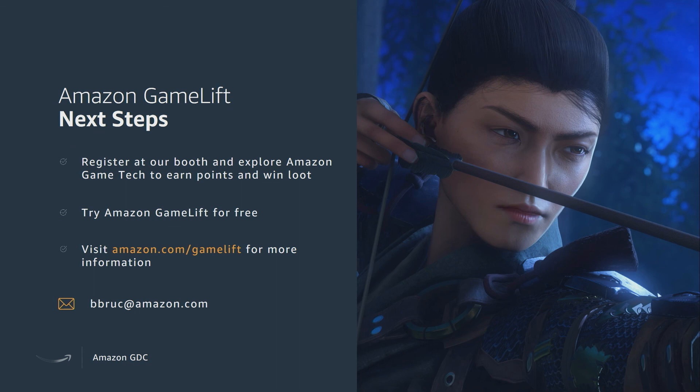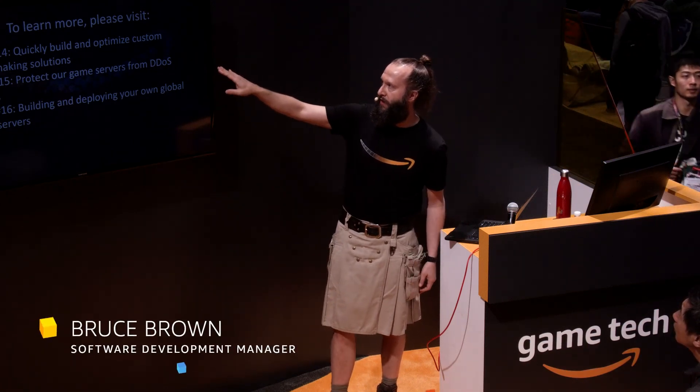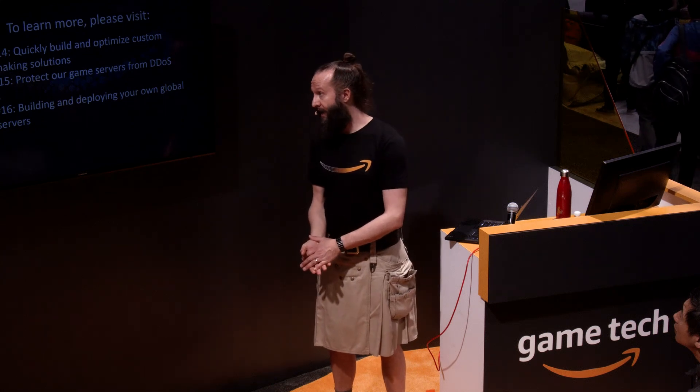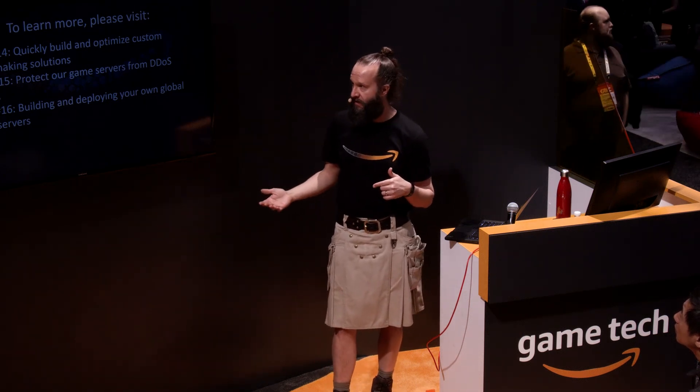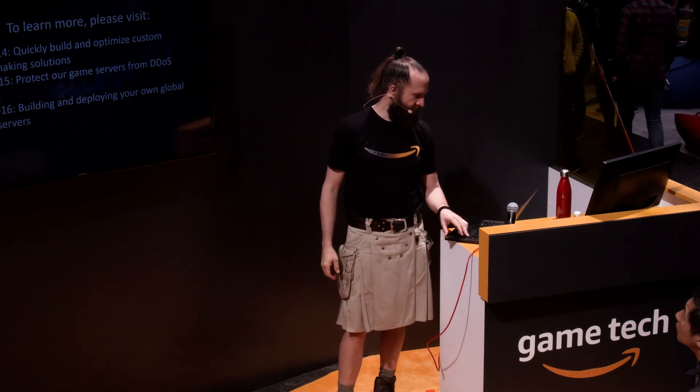That's what I have for my talk today. Next steps: please register at our booth and explore Amazon Game Tech — you can earn points and win loot. You can try Amazon GameLift for free by visiting amazon.com/gamelift for more information. If you have questions, feel free to email me — I'll be at kiosk number 14 right after this talk. At kiosk 14 you can learn to quickly build and optimize custom matchmaking solutions; kiosk 15 covers protecting your game servers from DDoS attacks; kiosk 16 covers building and deploying global game servers; and kiosk 17 offers a GameLift 101 deep dive with my colleagues. Thank you!